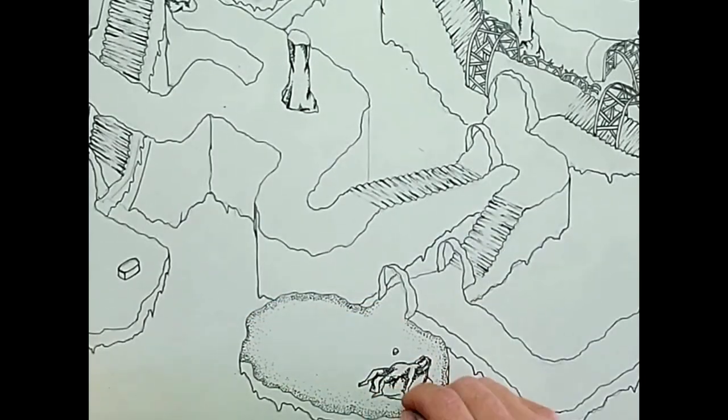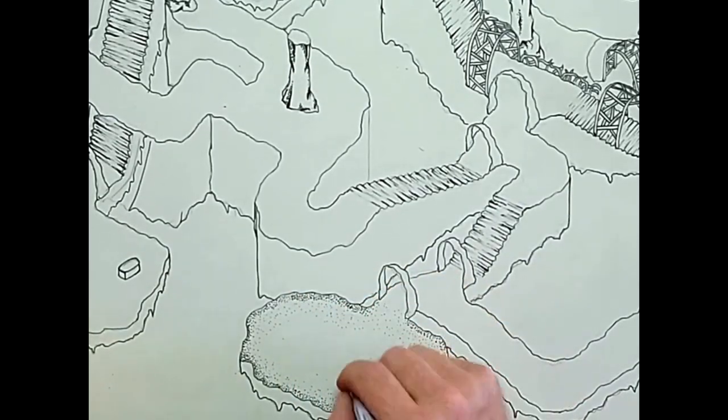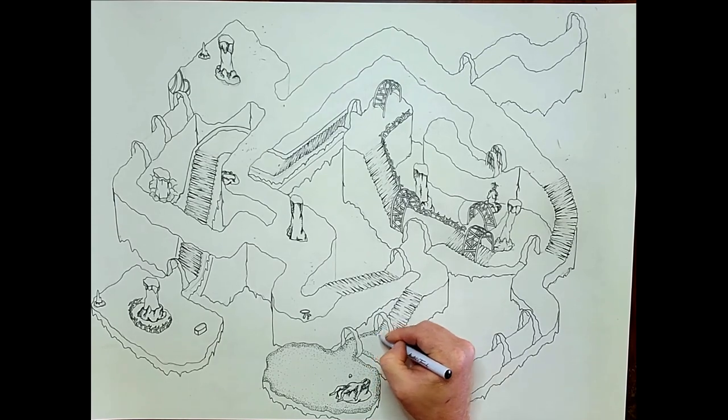Now that all the pathways and rooms are pretty much penned out, I'm doing some stipple work on the outer edges of the path, just to give it more texture and a more natural, organic feel.